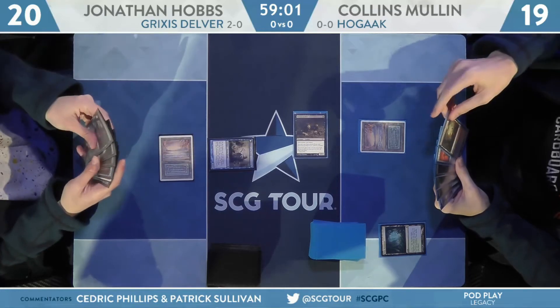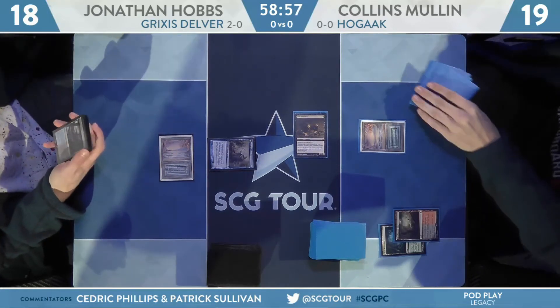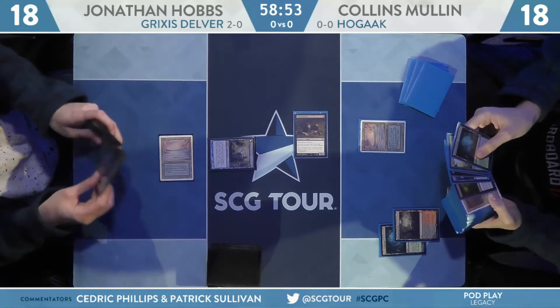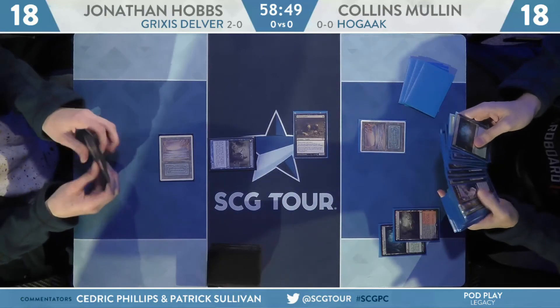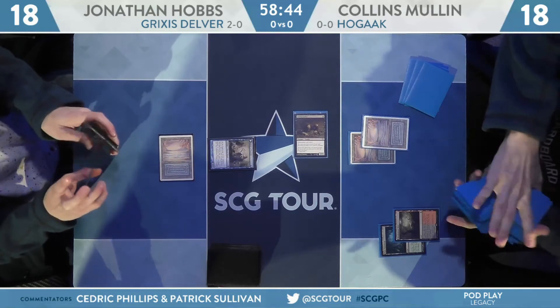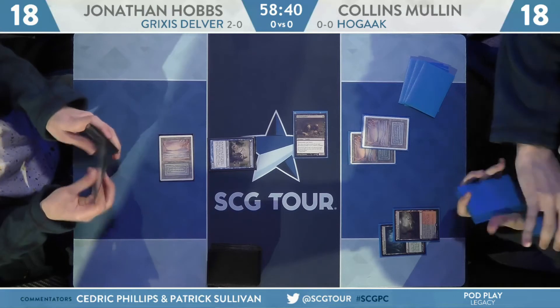Gravecrawler going to come into the red zone. Hobbs predictably not going to block, so he'll fall down to 18. Mullen will follow things up with a Bloodstained Mire — he'll fall down to 18. Do remember this is Legacy, not Modern, where Hogak really made its huge debut thanks to its printing during Hogak's Summer. Here you get to actually search for dual lands as opposed to shock lands.